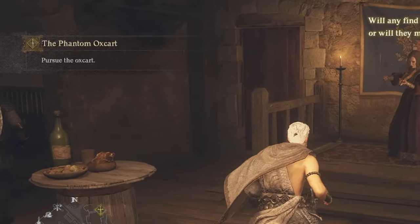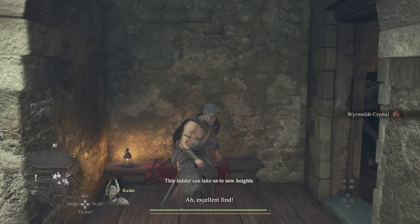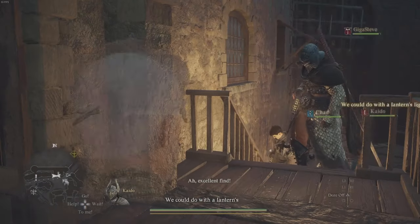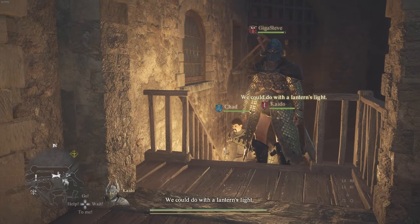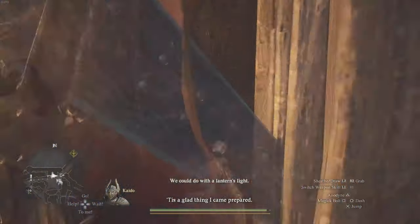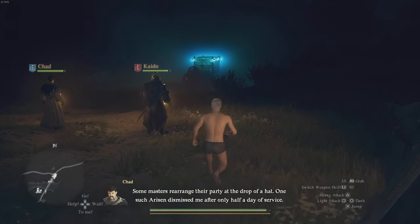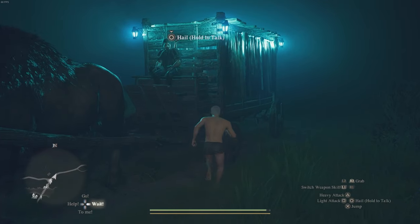Now we have to actually get in the ox cart — we have to disguise ourselves as a pawn. Sit on the bench and skip to nighttime. As soon as it's nighttime, run out the gate to the northeast of Vernworth and then take off all your clothes, all your inventory, all your weapons — anything you're wearing, unequip it.